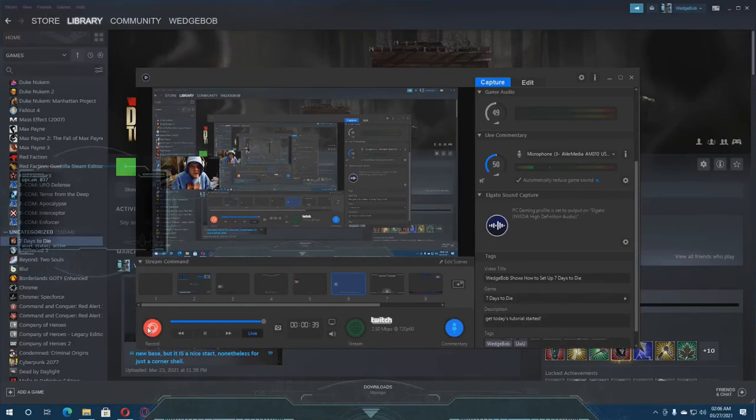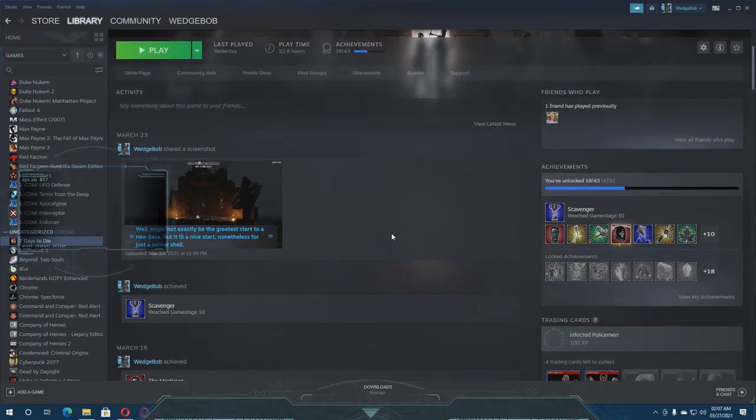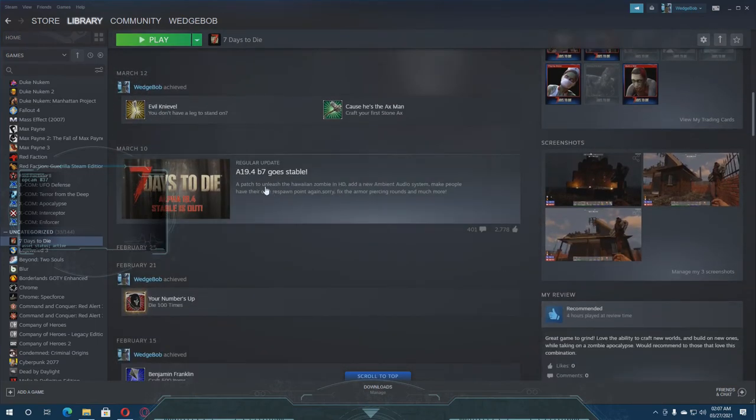Getting multiple players involved - let's see how well this works. As you can see, here's the page where 7 Days to Die actually is in your library. I liked pretty close to half the achievements. Of course, I already played this yesterday. Here you have a 19.4 ago stable - that's the latest version of 7 Days so far.